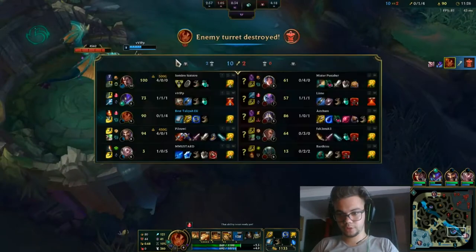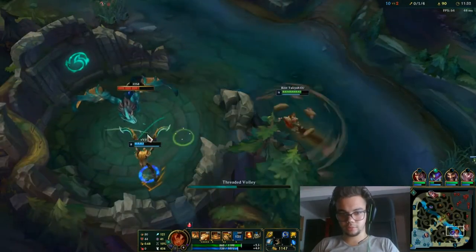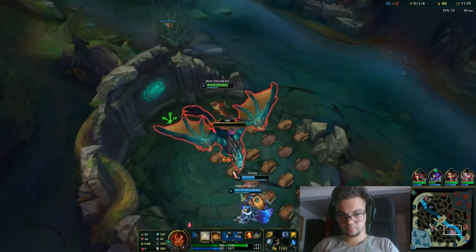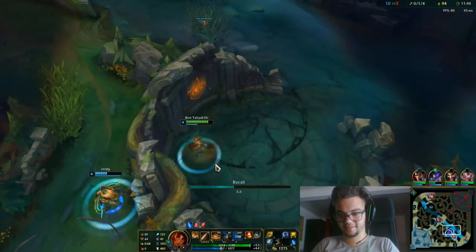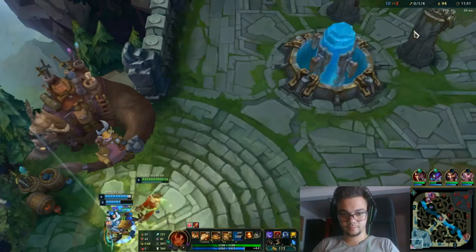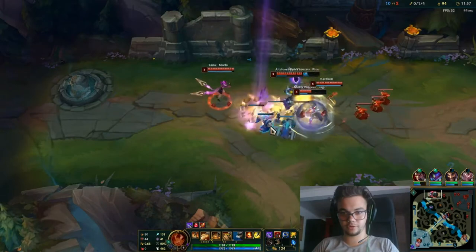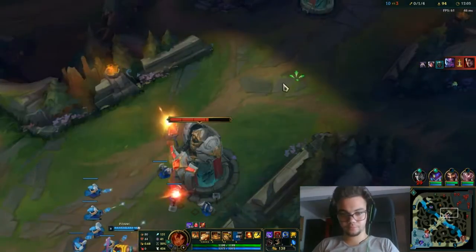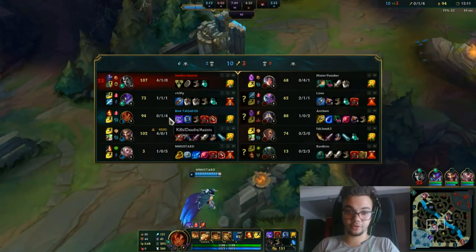There we go. There's a Kassadin on top — I didn't do that much but I do have some assists, which is good. I don't have flash yet, but I really love how this game is going. I think we do a triple kill here — normally that's what Dodaris does in these scenarios. Never mind, there is a fourth one. Draven is too fed for us to lose now.